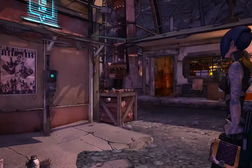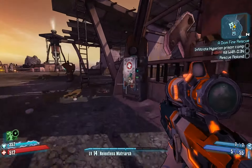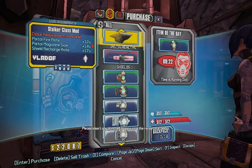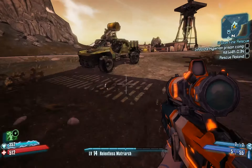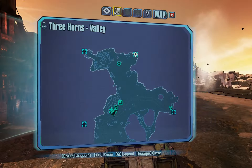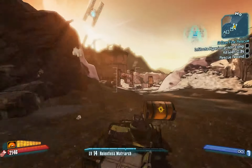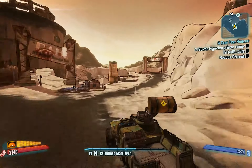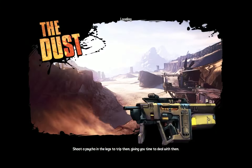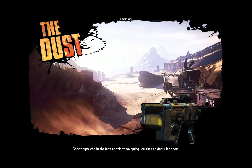All I got is a fine rescue. Please insert any donated organs into the receptacle below. 22 grand — way more than I can. Two sagas. That dusty place. Shoot a psycho in the legs to trip them, giving you time to deal with them. Shoot them up in the legs — they become easy prey.